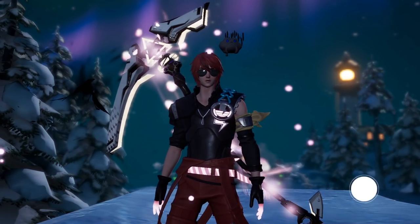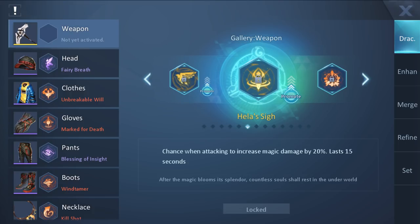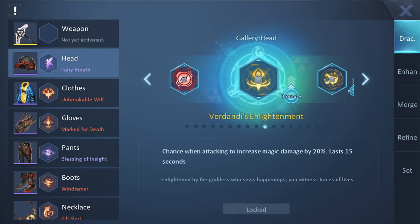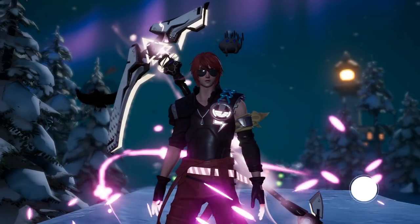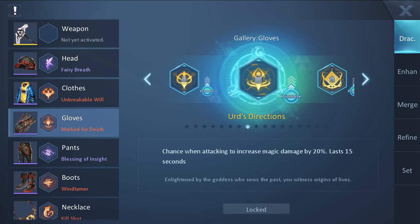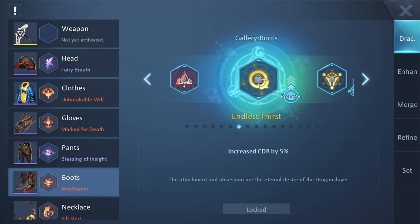Now for the yellow Draconics, we want Hela Sai on the weapon and Verdandi's Enlightenment on the head. For the clothes, I would personally leave Unbreakable Will there for the utility, but if you really want, you can get Even Drangle Blood. For the gloves, we want Ur's Directions. For the pants, we want Blood Rage. And for the boots, I would leave Wind Tamer in, but you can get Endless Thirst instead.